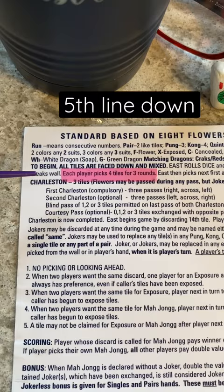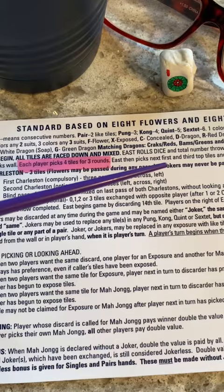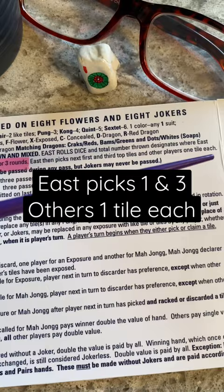Each player picks four tiles for three rounds. East then picks the first and third top tiles, and other players pick one tile each. Reminder: this is to the right of East.